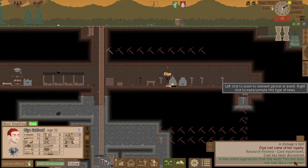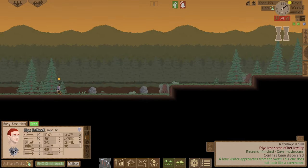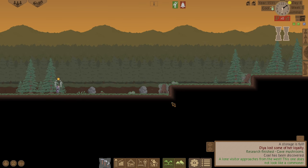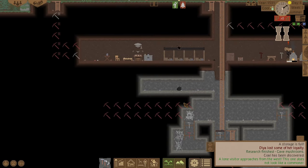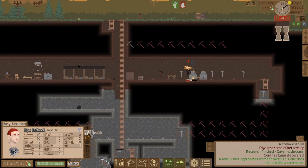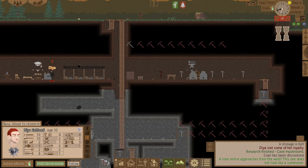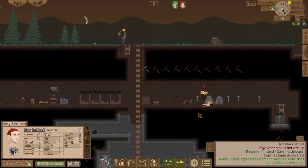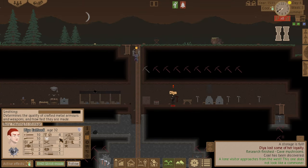A lone visitor approaches from the west — this one does not look like a commoner. Unknown male, 60 to 70, appears to be cautious. Let's go and talk to him, though it probably won't go well because I'm not very good at socializing at all.